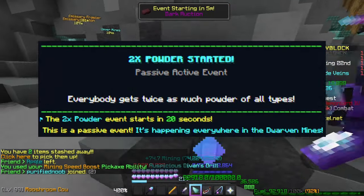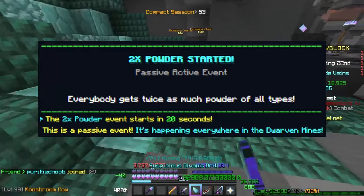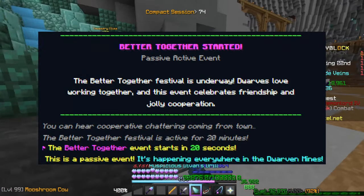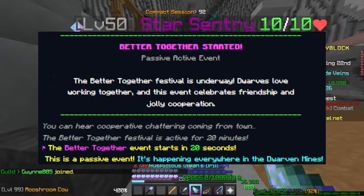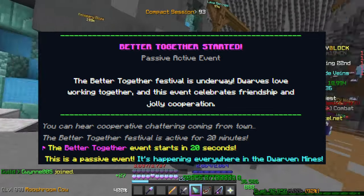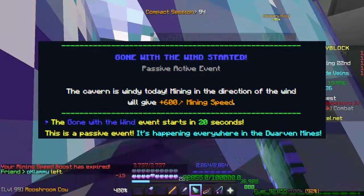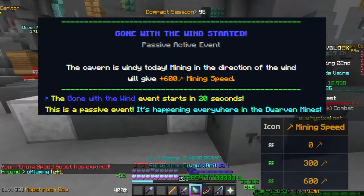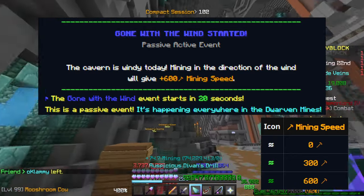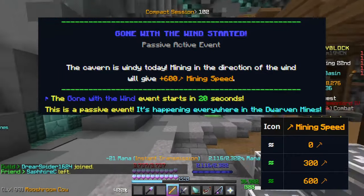The first event is double powder — you gain double mithril powder either when mining mithril or when claiming commissions. Next is Better Together, which is one of the more useless ones — you gain a bit of extra speed if standing near people, but in practice that's very rare. Gone with the Wind adds a bar underneath your bits and purse, and if you aim it into the darker green colour it gives you a 600 mining speed boost — significant if you're just starting out.